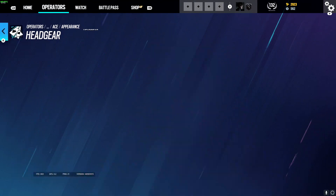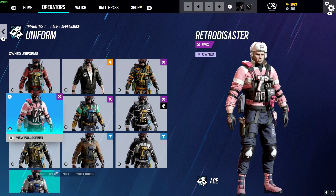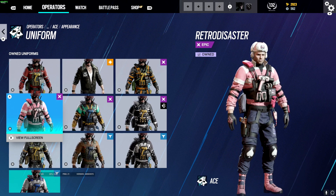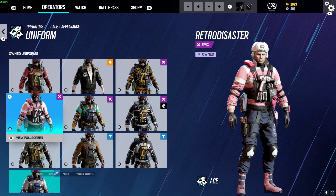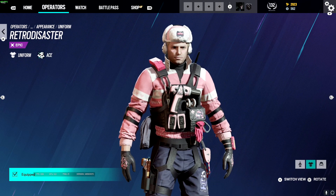So there is the headpiece for Ace. If you want to go and get this, just go to Twitch, click on the little crown, go down to Siege, and then click Claim or Sign Up. It'll take you straight through the process and then bish bash bosh, you should have this on your account.